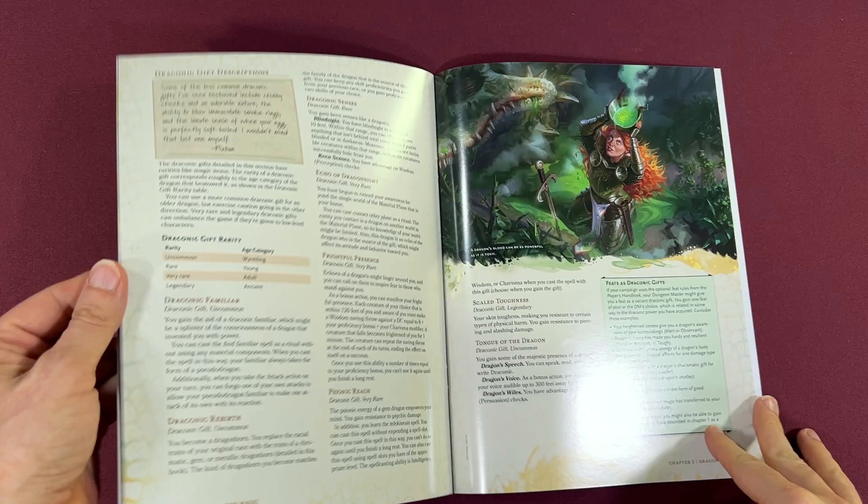Fizban's Treasury of Dragons is a D&D lore and bestiary book all about dragons and how you can add them to your games. It introduces the gem dragons into 5th edition, and it expands upon the lore of the metallic and chromatic dragons as well. There are new player options, a bestiary with dragon-related monsters, magic items — everything you would expect in a dragon book.